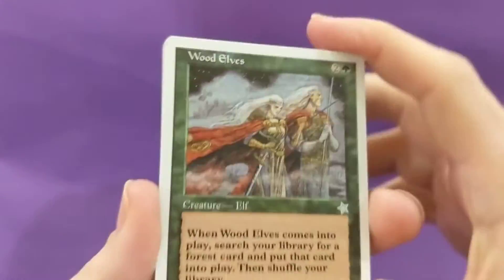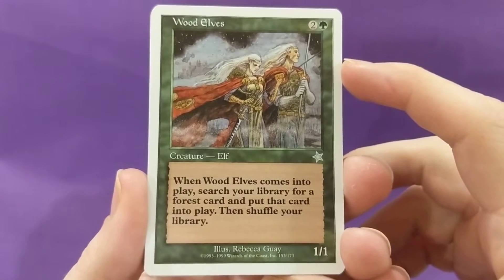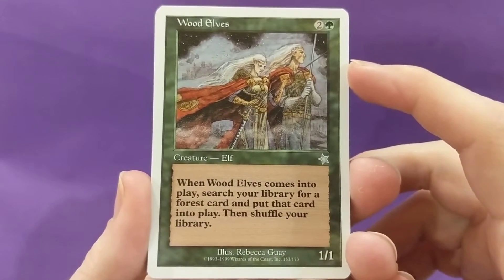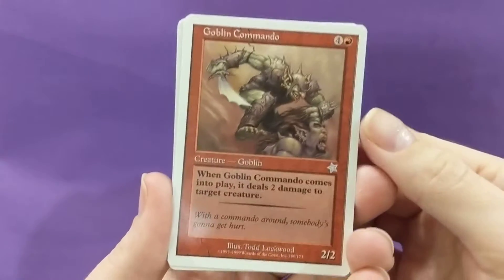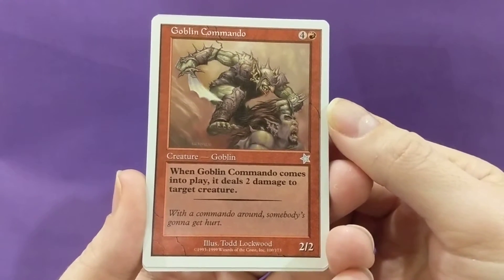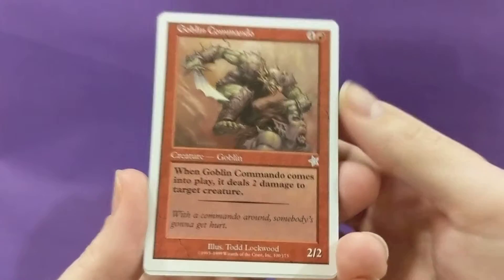Just her illustration style is so appealing. Three mana for a 1/1 — when Wood Elves comes into play, search your library for a Forest card and put that card into play, then shuffle your library. Little mana acceleration there. Goblin Commando — five mana for a 2/2; when Goblin Commando comes into play it deals two damage to target creature. With a commando around, somebody's gonna get hurt.